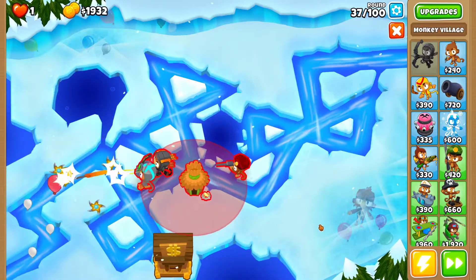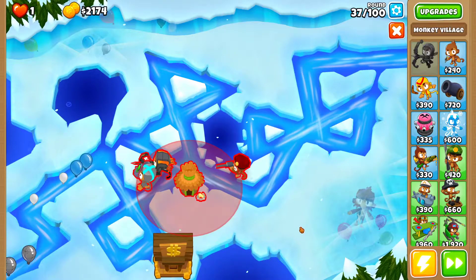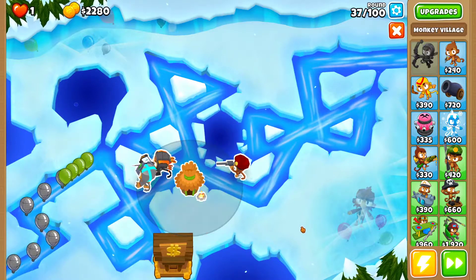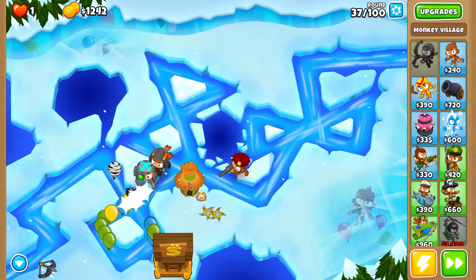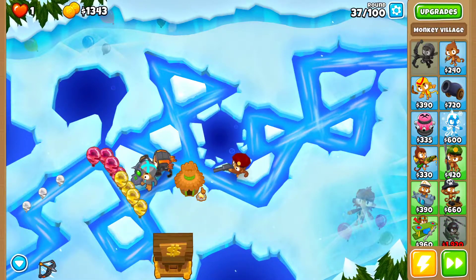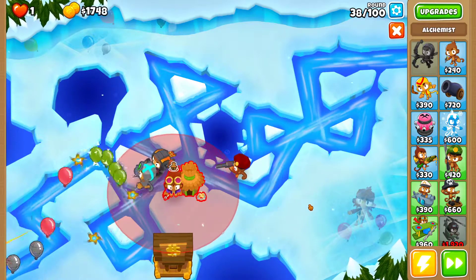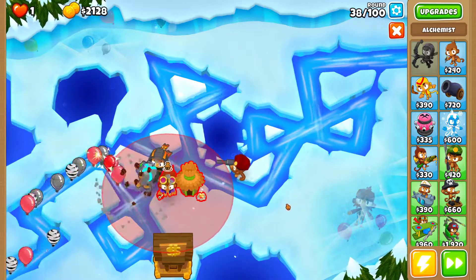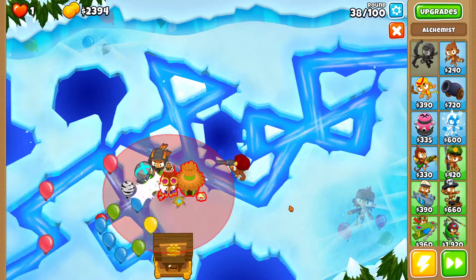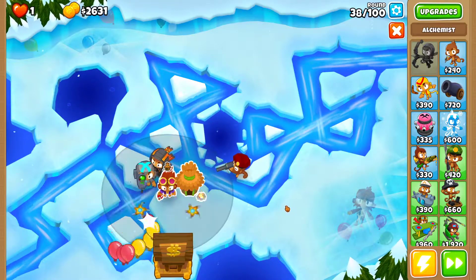I'm going to drop a Village just to save the spot — placing it closest to the top and to the left. Then place the Alchemist as close as possible to the top right. That's why it's important to place the Village first to save the spot, then place the Alchemist.